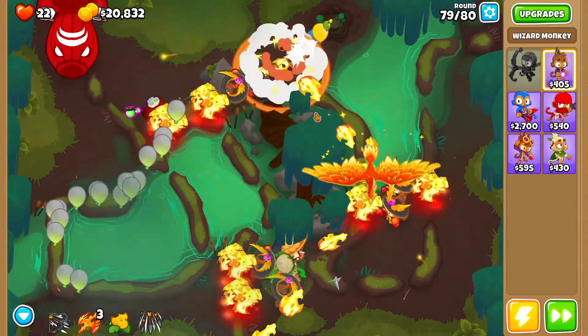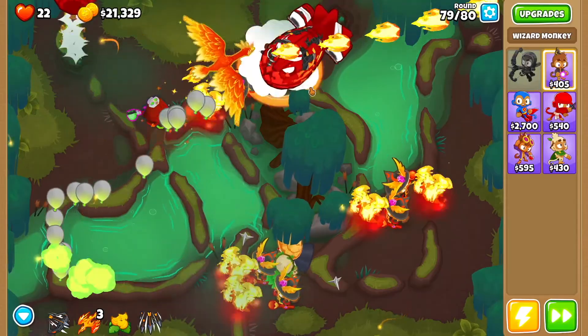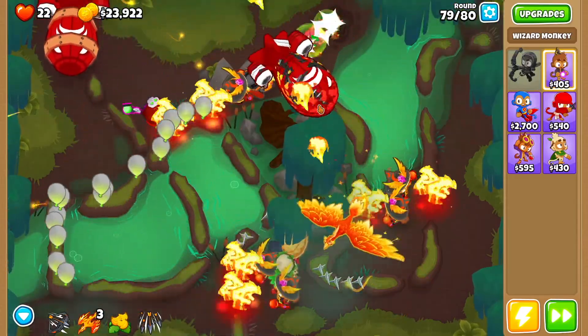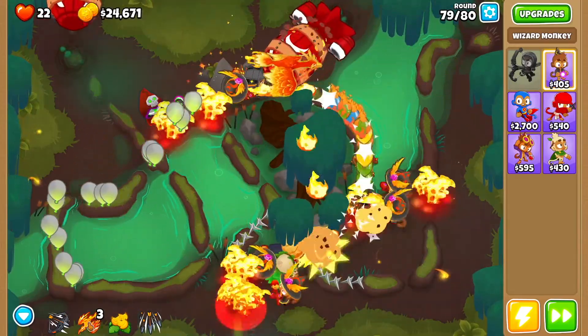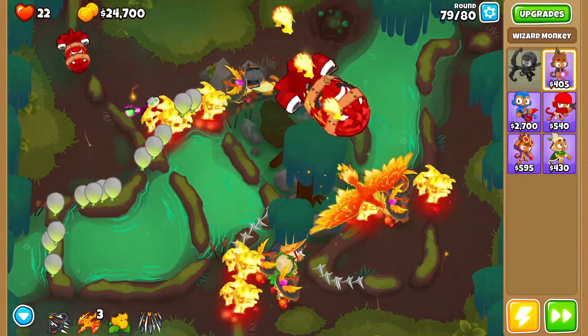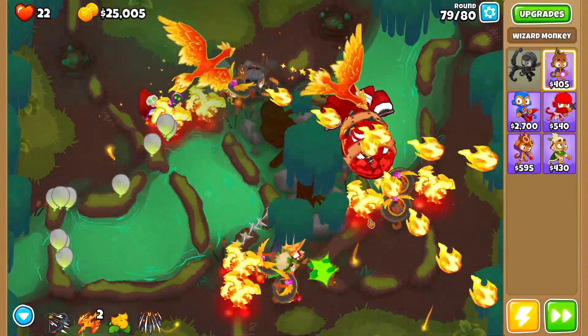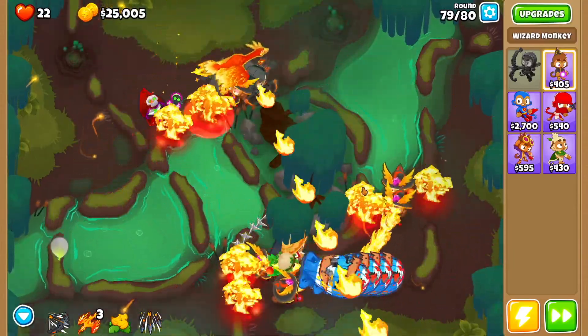As soon as the BFB makes it past this point use summon phoenix. Then use summon phoenix again — you don't really have a lot of protection here so you can't risk it. Then again summon phoenix as soon as that one ends, and get a second summon phoenix when it gets to this point. It's all about timing honestly.